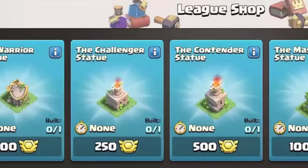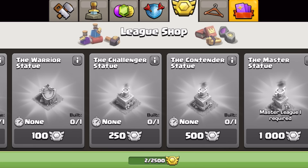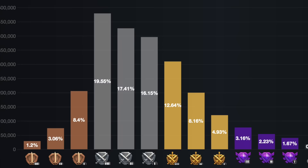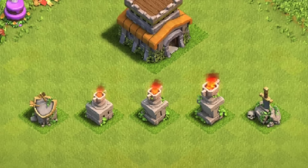You know what else you can buy in the league shop? These statues. They all feel like flexes, let's be real. Most people would get a hammer or other magic items — something normal. But the more expensive the statue, the bigger the flex, and it's not entirely because of the cost either. They start to require you to be in specific clan leagues, and reaching Masters or Champions is not that easy. According to statistics, most clans are in Silver or Gold, and just 1% of clans reach Masters. So the bigger the statue, the bigger the flex.